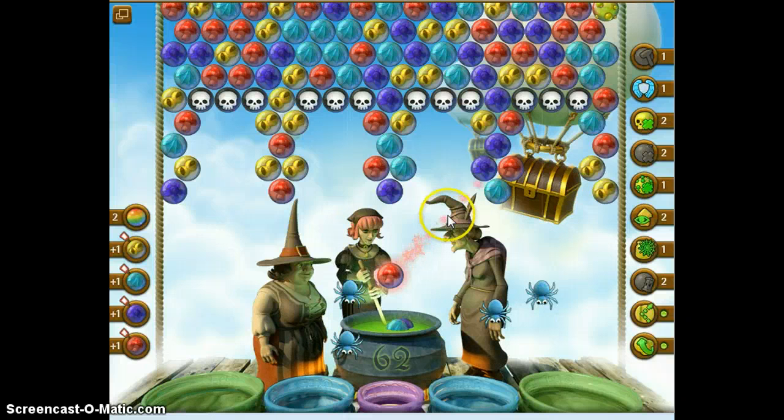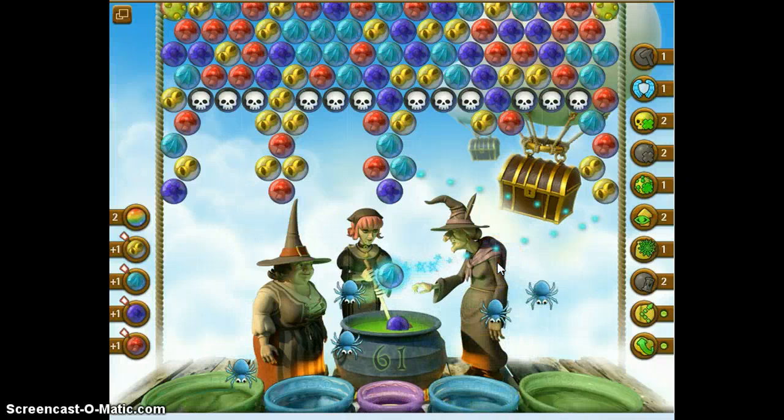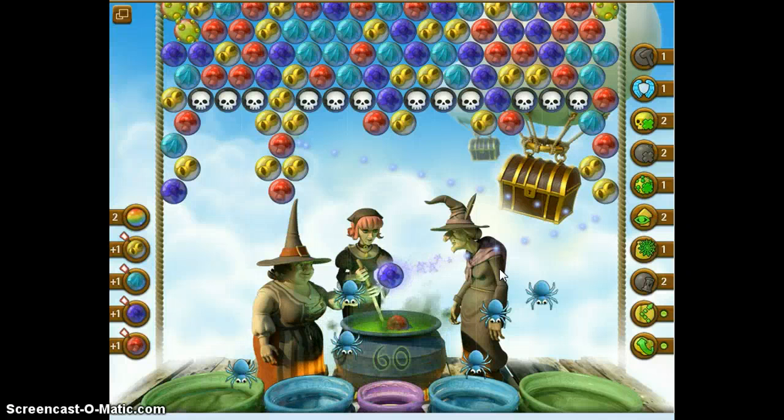I've had bomb, infection, and extra bubbles in all the games I've played tonight. I've also done it so many times I forgot to slow down, and I keep forgetting to let my bubbles drop. I have no matching bubbles anywhere.